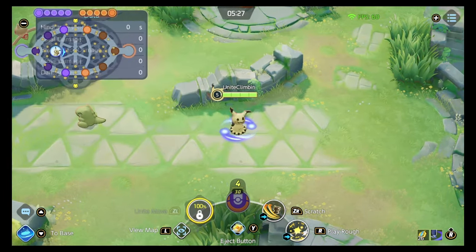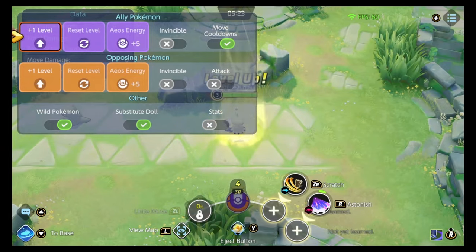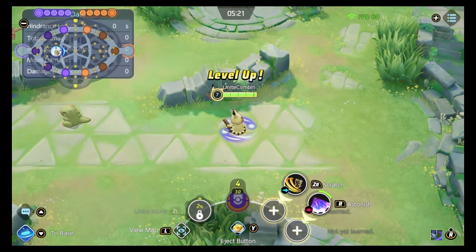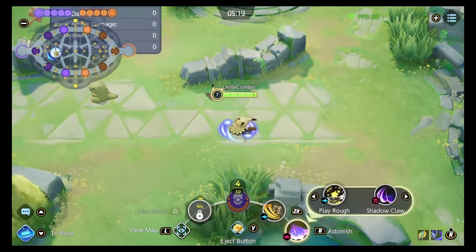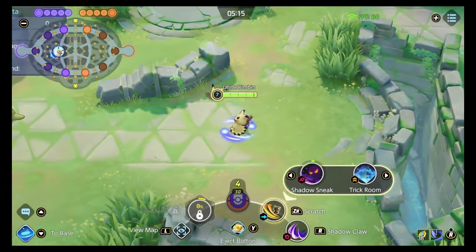Play Rough was really obnoxious, but I think the best move to use is definitely Shadow Claw. When you hit level seven, you get your next skill — I would go Play Rough and Shadow Sneak. I just don't think Trick Room has utility until someone gets very creative with how it's used.